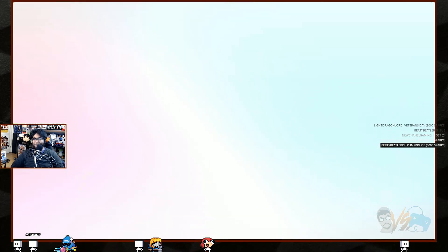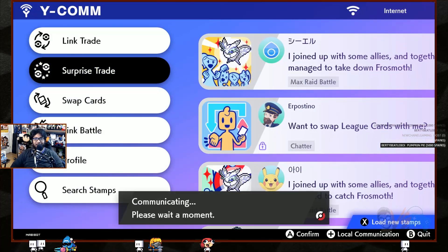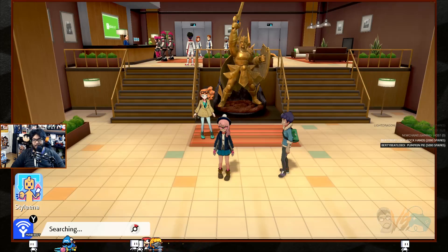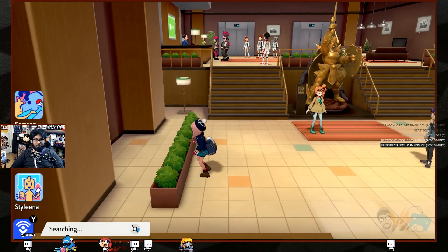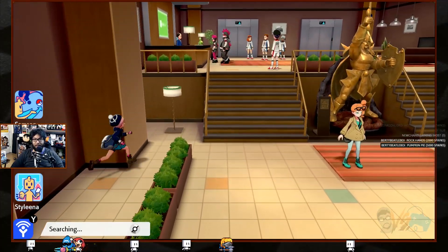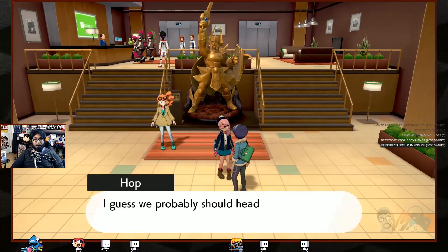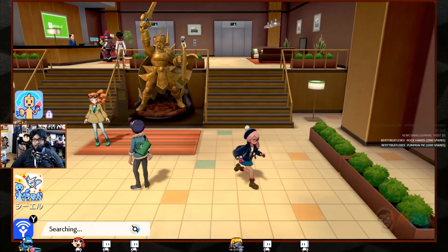I'm only going to open the wonder trade every couple of minutes. If we do it every single time we'll never get anywhere in the story, so I'll save it for every five to ten minutes if I remember. We should head to the front desk to get checked in.